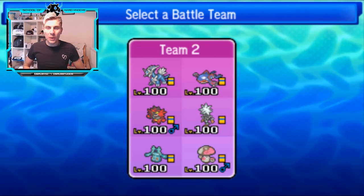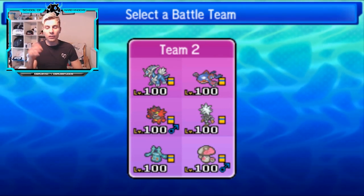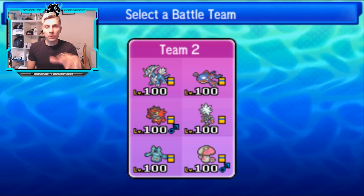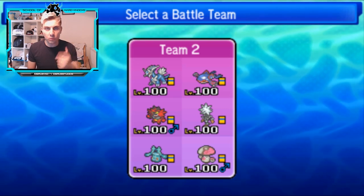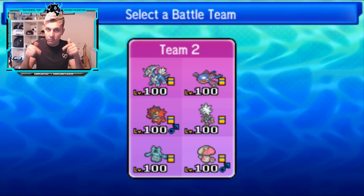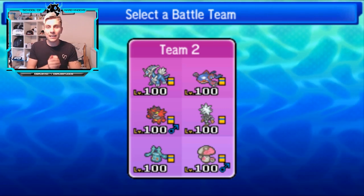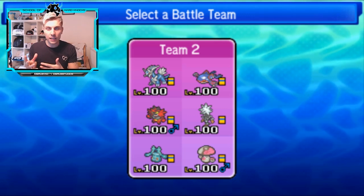Hi guys and welcome back to another episode of our VGC 2019 battle series. I hope you're all well and had a great weekend. We're back here again today kicking off with a brand new team. A massive shoutout to each and every one of you that commented and made suggestions for restricted combinations — the common consensus was Dialga and Kyogre, so that's what we went with today.